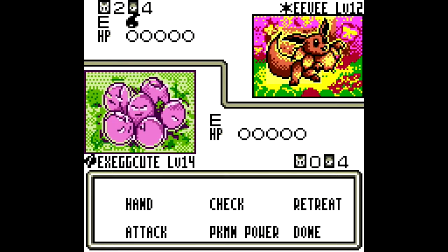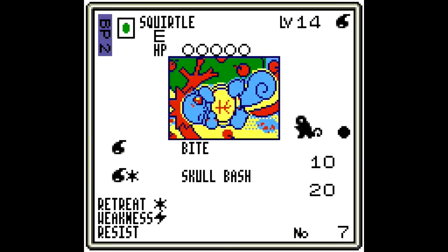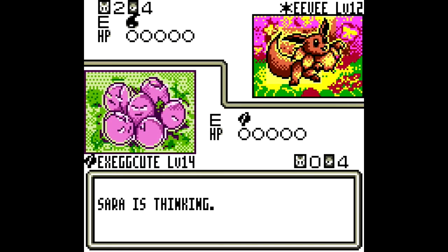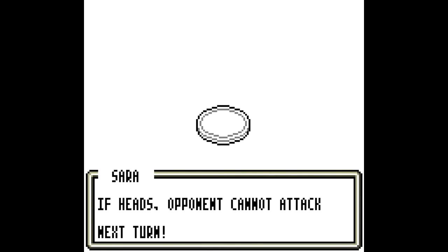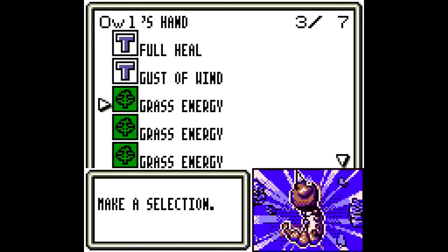This doesn't really matter all that much. Let's just see what else she has. Ooh, Lapras. That's not — ooh. Her stuff is way better than my stuff. And she is stalling. She already has a Wartortle. This is not going great.